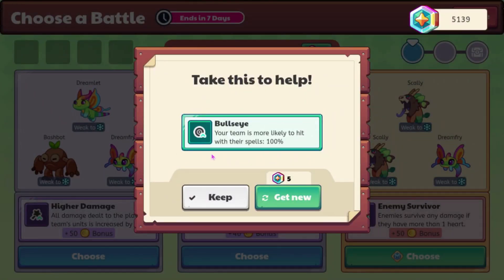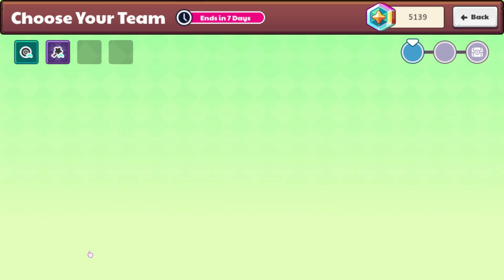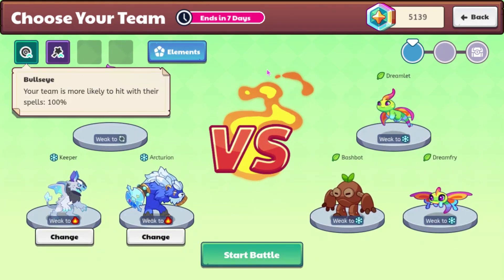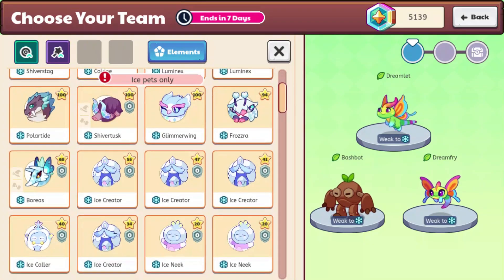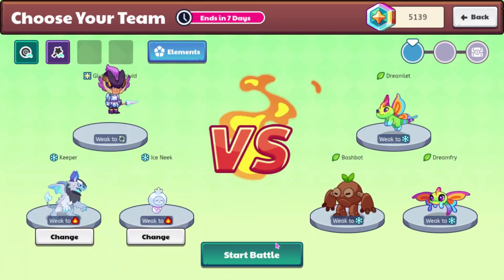Your team is more likely to hit with their spells — that's kind of already a thing in the game now. All damage dealt to the player's team... yeah, we probably just want to go for this. Our Bullseye isn't that game-changing — it's kind of useless. I have a lot of ice sneaks, I guess I'll just use one of those.